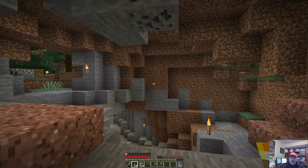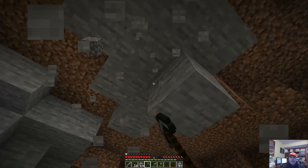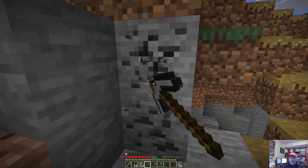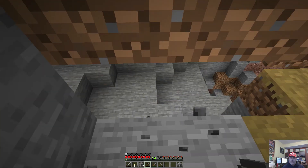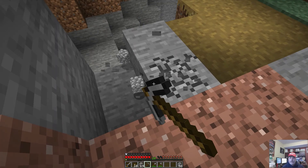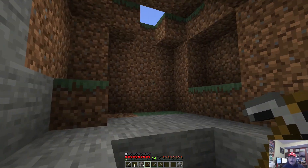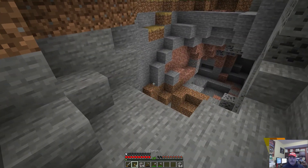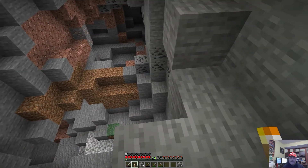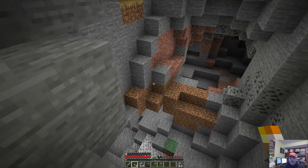This is where we were yesterday. We'll grab this coal with a pickaxe, not a torch. Then this coal, and we'll dig our way down here to see what's down there. Lay a torch. Yikes — that's quite the drop. Good thing I didn't come barreling down there. I would have probably lost some health points for sure.